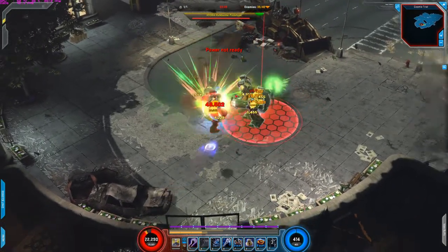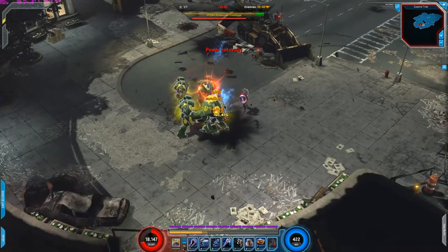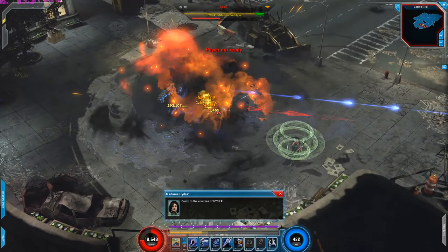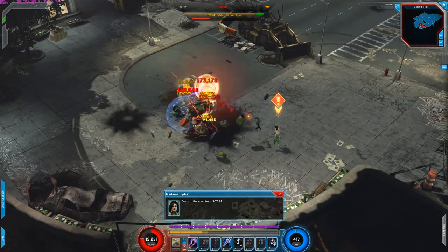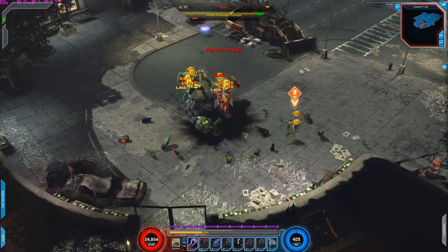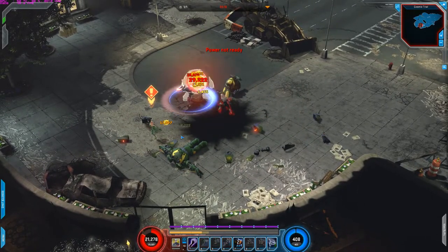I'm just letting the cooldown for my A power run out. Once that's available, then do Signature, then 1000 damage, G, then all my powers — A, S, D, F — all my powers. That way I can have a higher chance of killing these Hulk Busters.